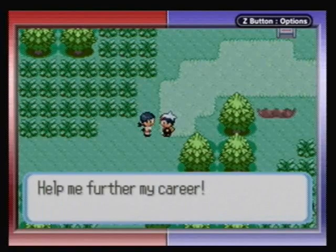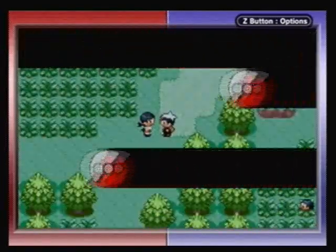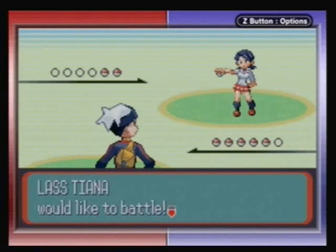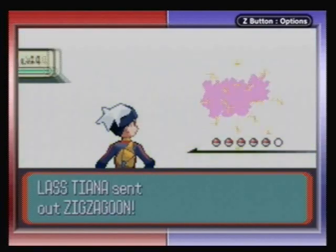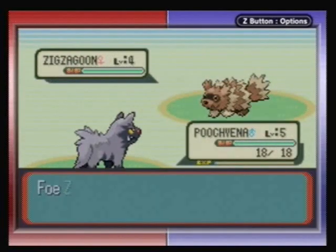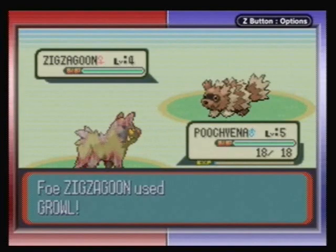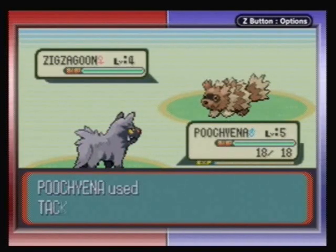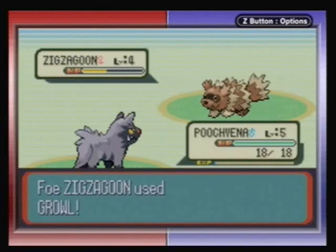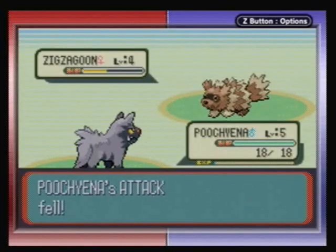I'm gonna keep winning and be the best trainer! Yeah, right — like you're gonna be the best trainer. You don't even have a real name. You're just Lass Tiana. What kind of name is Tiana? Bring it on! Poochyena's gonna kick your ass. Crits! Nothing wrong with a good critical hit every now and then.